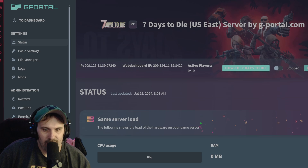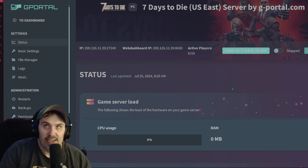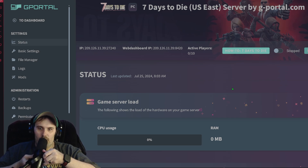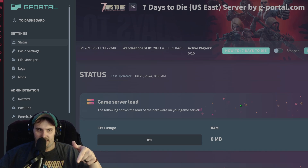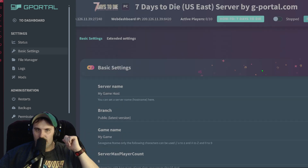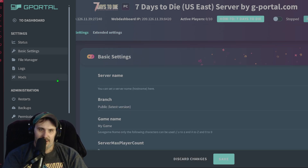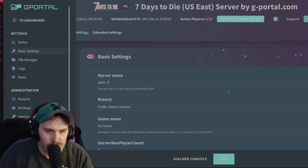Below that — I'm not going to show it here — there is some access information for things like FTP and how you can access the server in a few different ways. All your server information will be at the bottom of this status page. Let's jump into the basic settings — this is where all your bread-and-butter settings are. We also have extended settings down here. You're going to want to give it a server name, so let's type in 'Melts'...